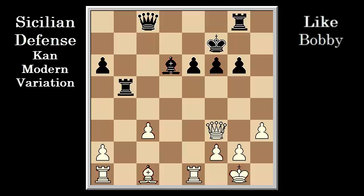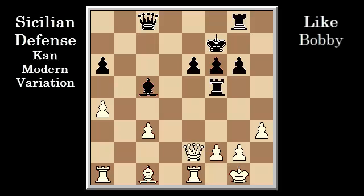Bishop e3 will be played, but first Bobby continues his assault by attacking Black's rook with a4. After Rook f5, he relocates his queen by setting up a strong battery on the e-file with Queen e2, Bishop c5. And finally, Bishop e3, concluding our first lesson in learning to play the modern Kan variation of the Sicilian defense like Bobby Fischer.